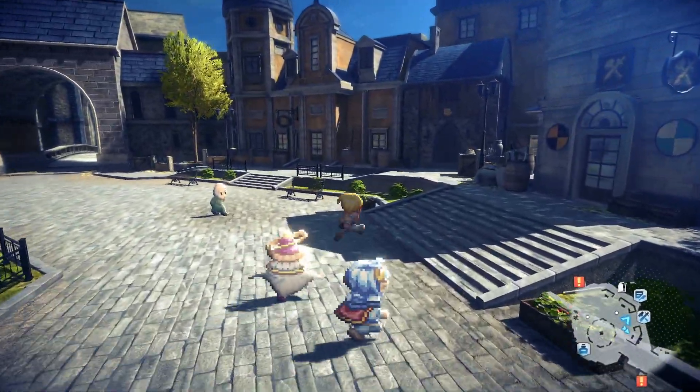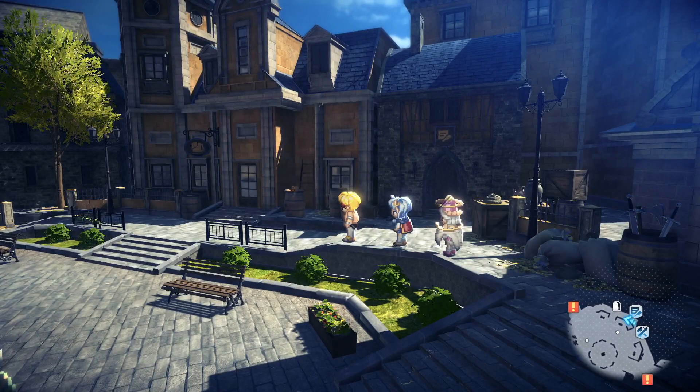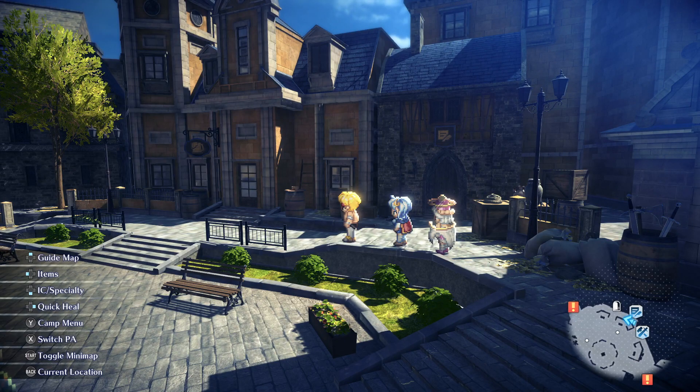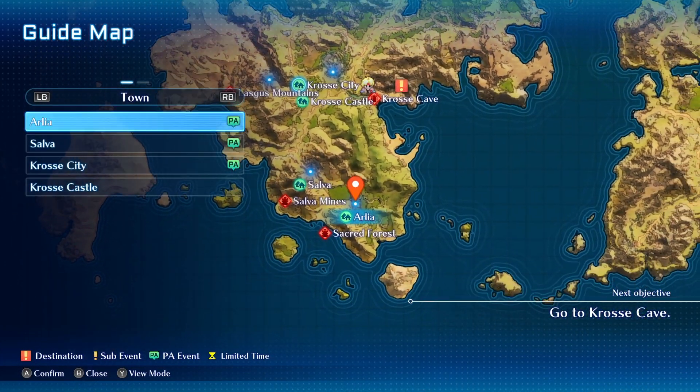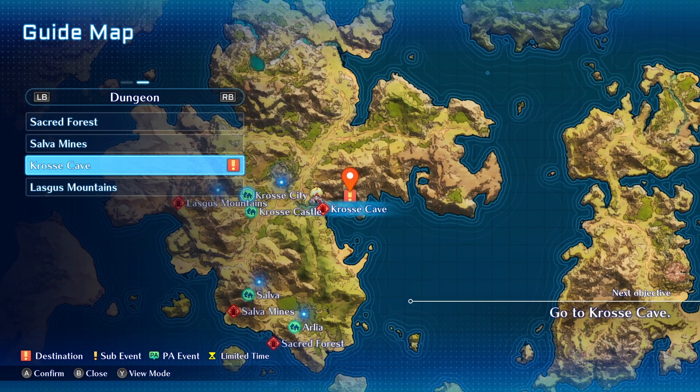Welcome back everyone, I'm Kraven and this is Star Ocean 2. We are still at the Castletown of Cross and there are some things we need to do before heading out on a treasure hunt. We need to do the guild missions — I said at the end of last time it's to teach us how the IC system works and how we craft things. We also have a couple of PA locations, and our main quest is the treasure hunt in the Cross Cave.